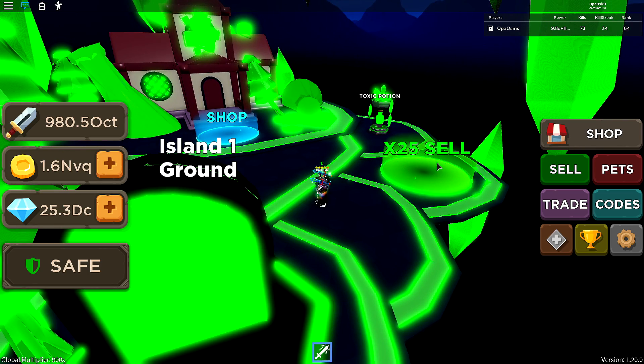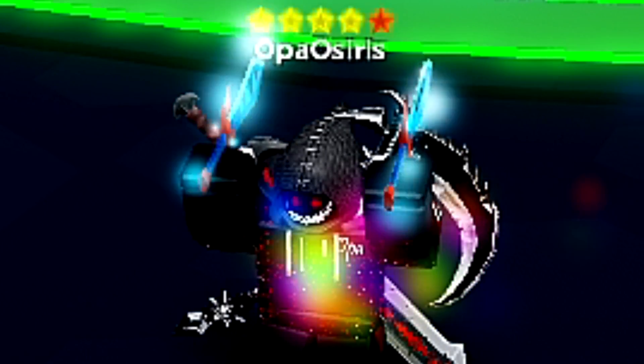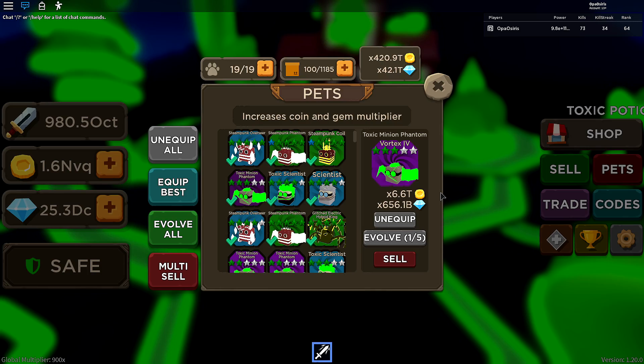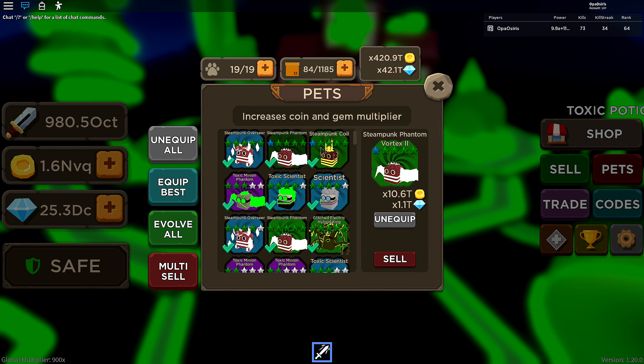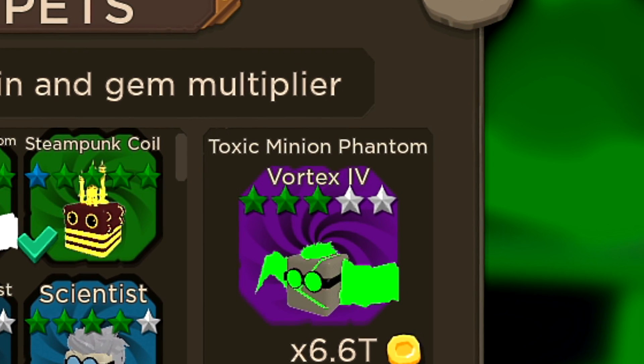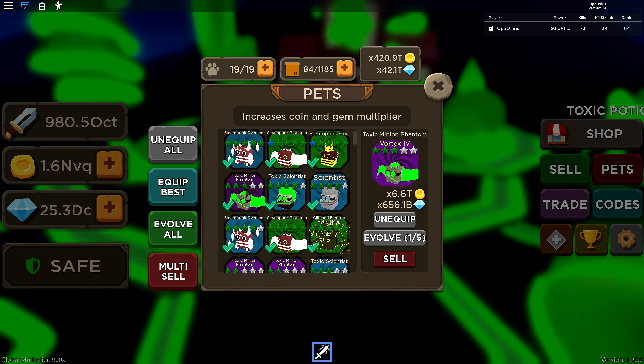It has a times 25 sell area. The lava bus has been moved to the top island. That's not it for the update — let's go over here and evolve all. My current best pets are still these three from the last update, and then there's this one: Toxic Minion Phantom Vortex 4 pet — pretty cool.